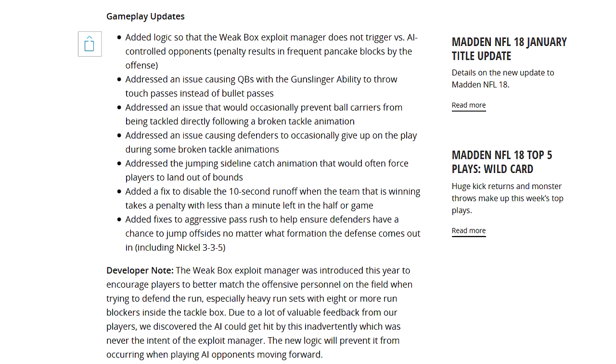Next, they added a fix to disable the 10-second runoff when the team that is winning takes a penalty with less than a minute left in the half or game — that's a good fix. Another big one: added fixes to aggressive pass rush to ensure defenders have a chance to jump offsides no matter what formation the defense comes out in. Previously, if you came out in Nickel 3-3-5 with aggressive pass rush, none of your guys would go offsides on a fake hike — that's why a lot of people run 3-3-5. Now you're playing with fire there, because in 3-3-5 someone could smack you with power O runs if you don't have the right defenders.